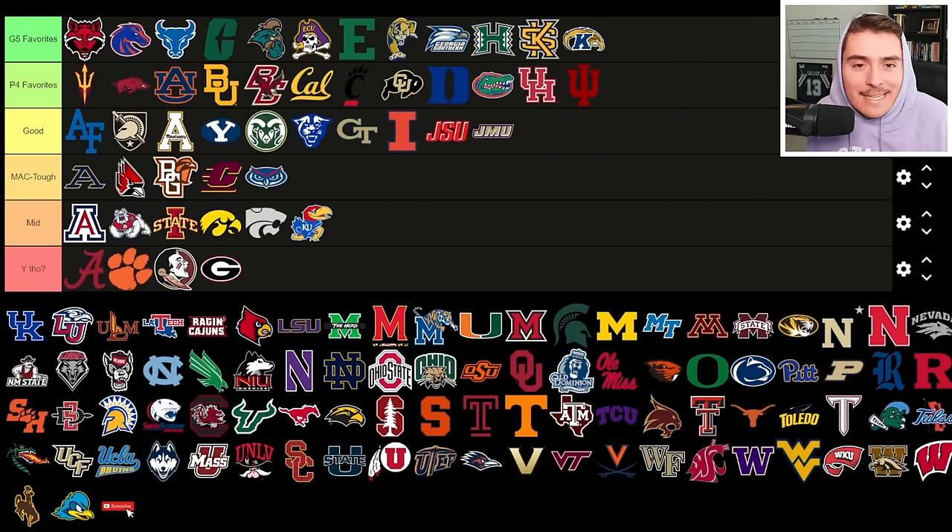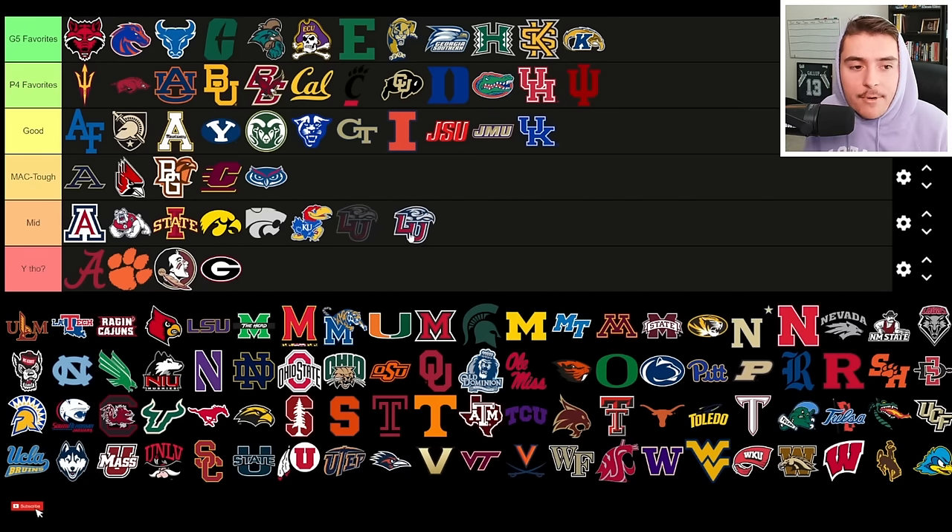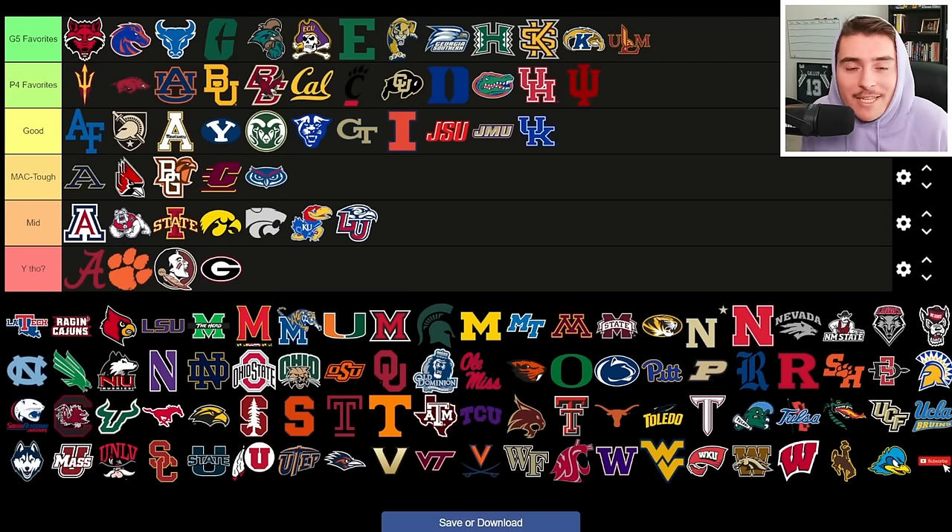Kent State avoids MAC Tough and goes straight to favorites — I have to put the worst team in all the FBS last season right there. Kentucky is a good rebuild candidate with weapons on both sides via the transfer portal, but the offensive line just doesn't seem at the level needed for SEC play — that's the biggest question mark, and realistically it's going to be a bottom-half SEC finish. Liberty is mid because they are an established winning program, defending Conference USA champions, and a popular choice to crack the 12-team playoffs — they just don't need a rebuild right now.